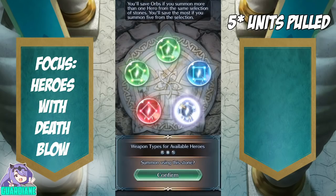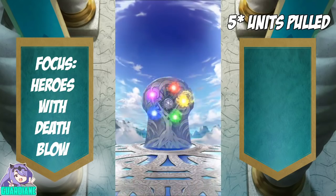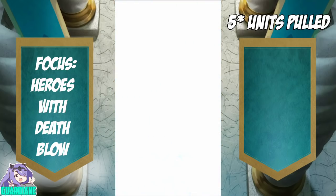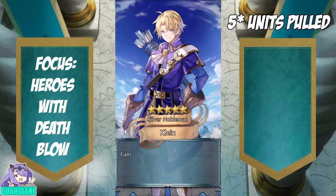We get one Colorless — go ahead and pull on this and then back out. Getting that Shockwave — it's going to be at least a 4-star. Could be even a 4-star Klein.